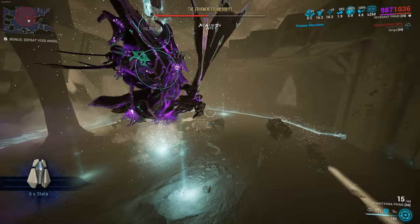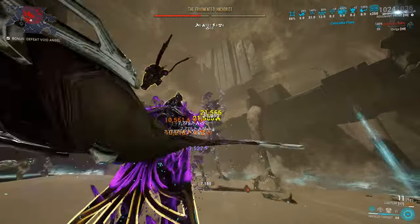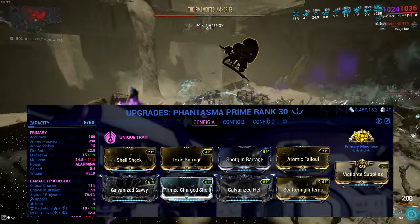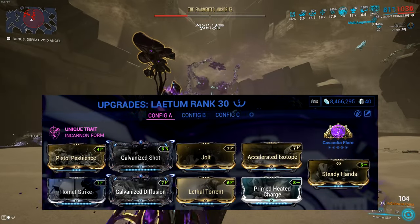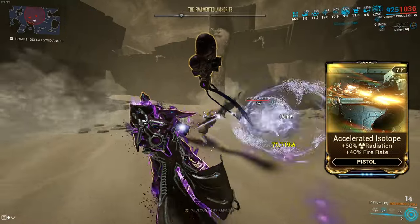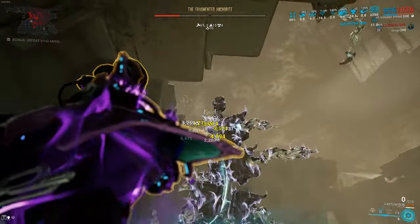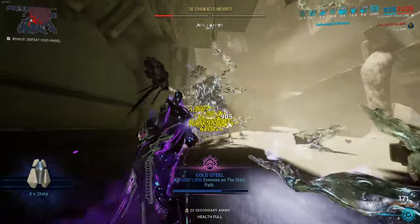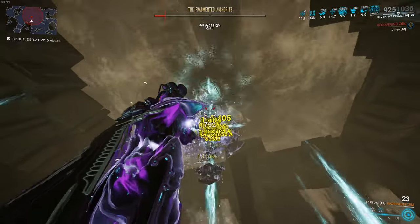What is the warframe of choice, at least for me? Revenant is gonna be my warframe of choice, and this is the build that I use on him. Radiation damage is incredibly good against the Fragmented Ones and also the Murmur enemies, so I'm gonna be using the Phantasma for my main damage source. I'm gonna be using the Latem with Cascadia Flare, increasing my damage even more when heat procs, and also using the new mod accelerated isotope, giving me even more radiation damage and more fire rate. On my warframe I do have Arcane Velocity, increasing my secondary fire rate even more, so my honest recommendation is definitely the Latem. Melee is personal preference.